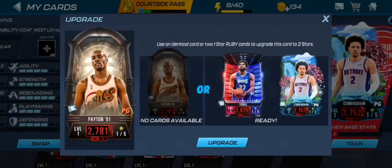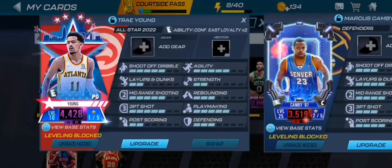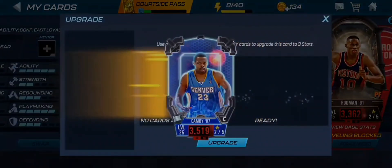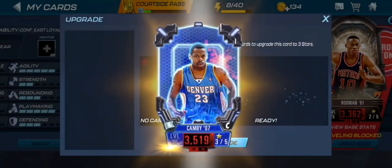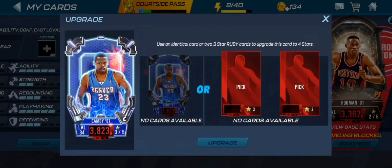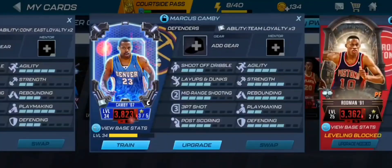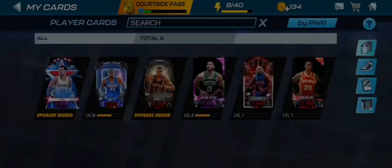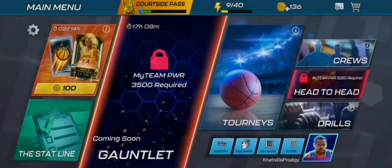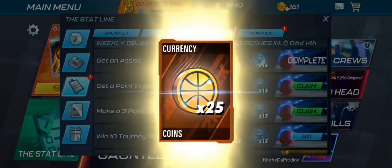Let's upgrade Gary Payton — it doesn't really matter because I don't think we'll have Ruby cards on our team for much longer. We're on pace to get to 3500 power extremely fast. We'll upgrade Marcus Smart with the two Gary Payton cards. I don't really recommend doing that generally — it's faster to get cards to level three and then upgrade a level three card with another level three Ruby. We're at 3300 power and we still can't play head to head; we need 5250 power.